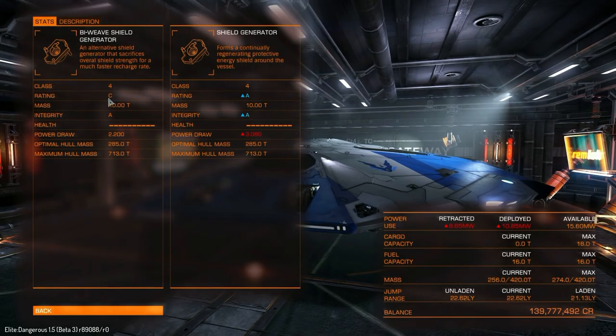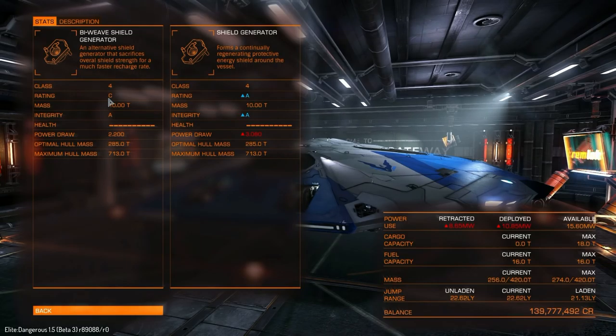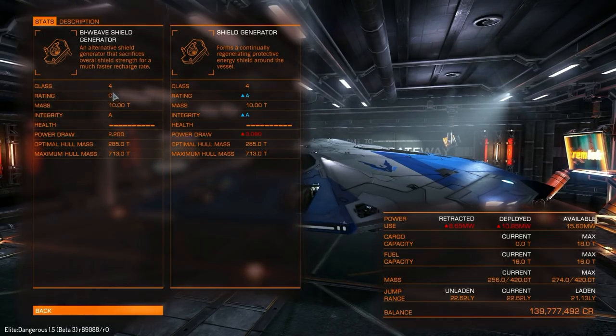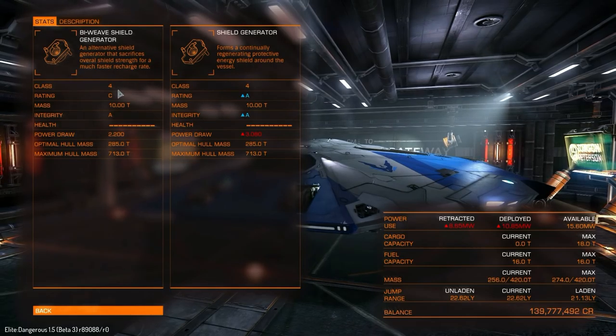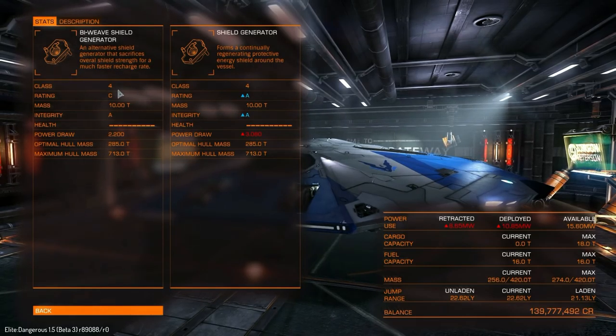Biweave shields only come in one rating — they only ever come in rating C even. So you can have 2C, 3C, 4C, 5C, 6C, 7C, and 8C. But you can't have like a 4A.